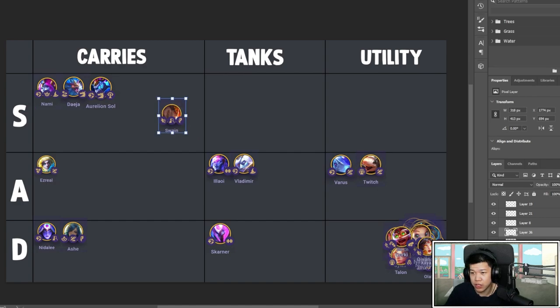Swain has been nerfed a lot since PBE. He can carry if you three-star him and give him Guinsoo's, Archangel, and Runaan's or BT to heal — he'll go infinite if you give him the Dragonmancer buff, which was also nerfed. But he's not something you feel great about late game.